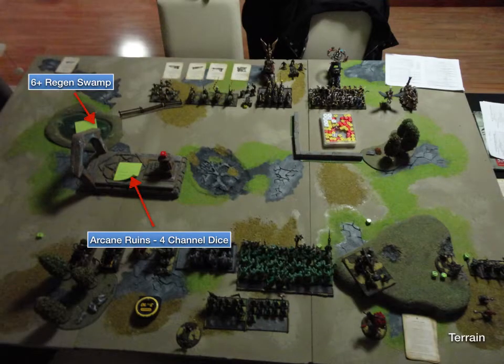I'll just apologise for some of the dark pictures. I didn't notice until about six or seven pictures in that I didn't have the flash on, and where we were playing in my house was a bit dark in the corner. Sorry about that — hopefully you can still see. We rolled for terrain; the two out on the left — a Swamp and Arcane Ruins — had special effects but we didn't end up going near them.